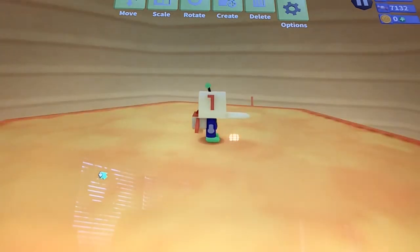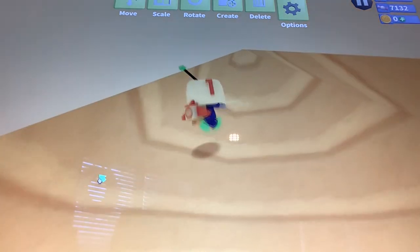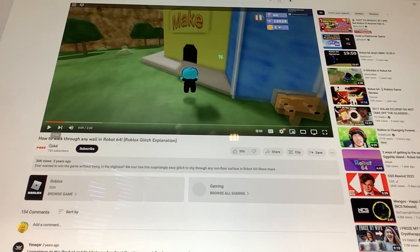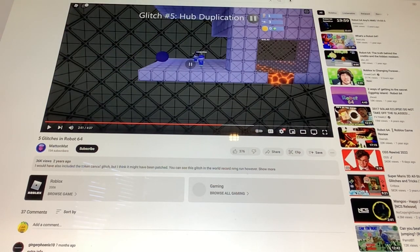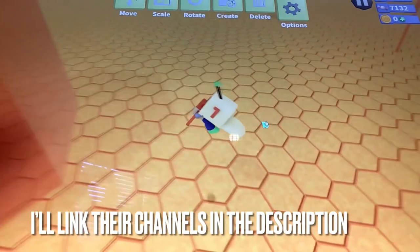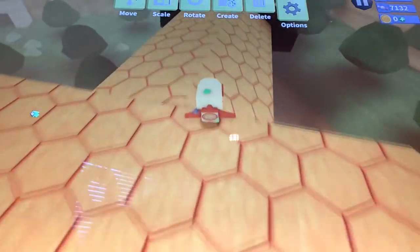Boom! You've got all the ice creams that noclip makes a problem. The video where I found all this ice cream information from is by Inkstar. The video I watched is made by Pokia — How to Walk Through Walls in Roblox 64, which is pretty much the noclip glitch — at 2:51 in 5 Glitches of Roblox 64, which you can find by Madden Matt. Pretty much that's it. Thank you so much for watching, and I'll see you in 2023. Make sure to like and subscribe.